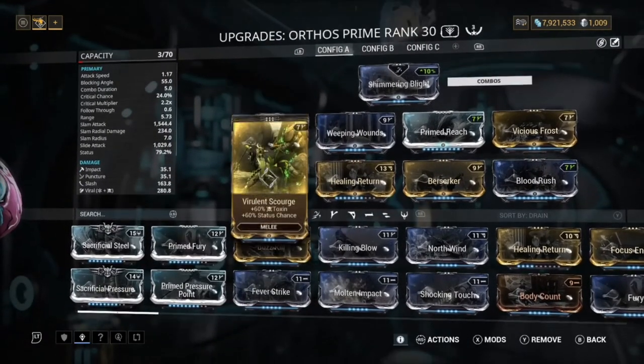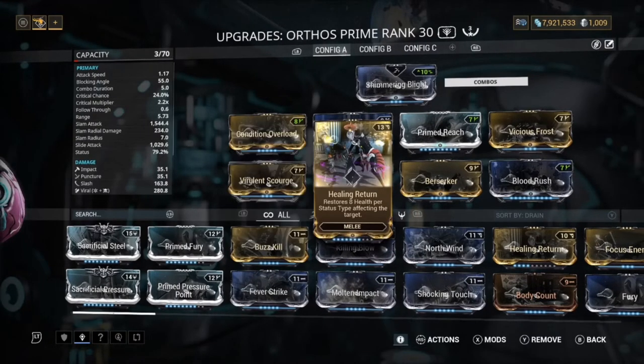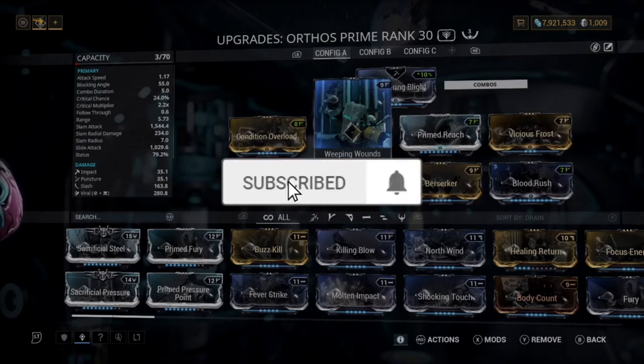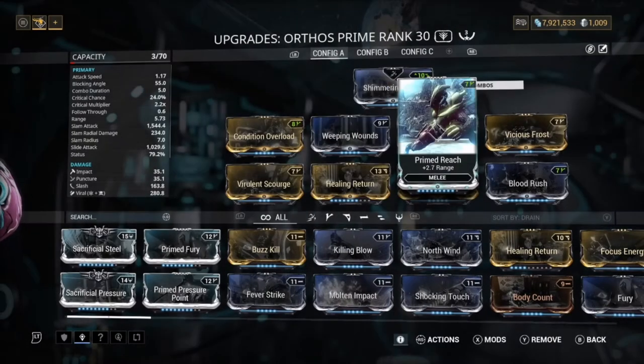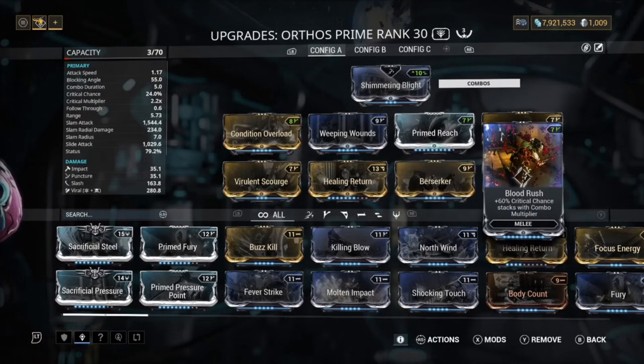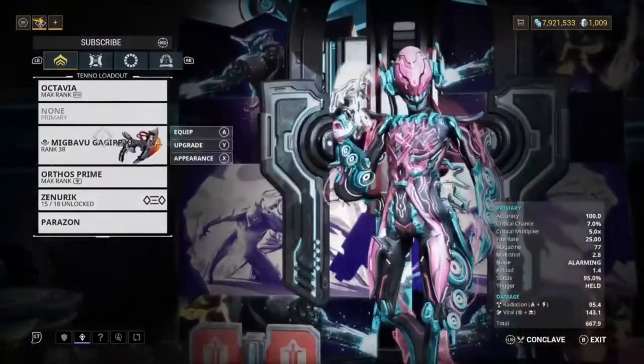Condition Overload doesn't take as many mod slots to upgrade either, so it's really good and I recommend having it. Virulent Scourge gives us toxin and more status chance. Healer Return is on here because it's a mod you need in hard mode to stay alive. Weeping Wounds for the status chance. Prime Reach for range, Berserker for attack speed, Blood Rush for crit chance, and Vicious Frost for cold — going viral slash, which is really overpowered right now.